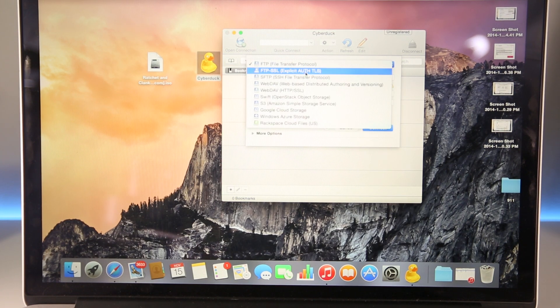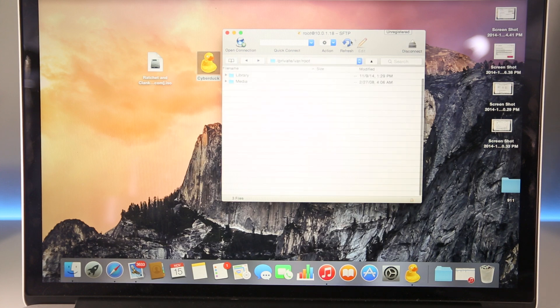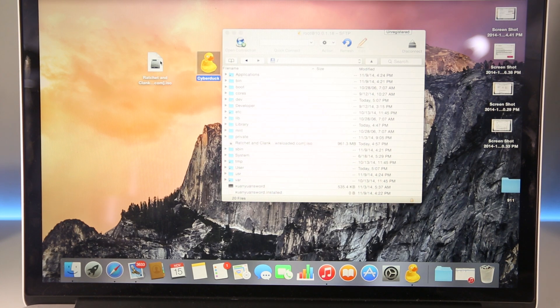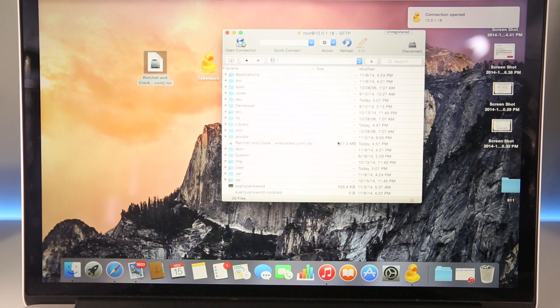Run CyberDuck and open a connection. Select SFTP (SSH File Transfer Protocol), then enter the IP address from your Wi-Fi settings. Enter the username 'root' all lowercase and password 'alpine' all lowercase, then select Connect. Once connected, navigate to the root of your device and drag in your ISO or CSO files — make sure they're extracted from any zip first. That's all you need to do from your computer for each game.